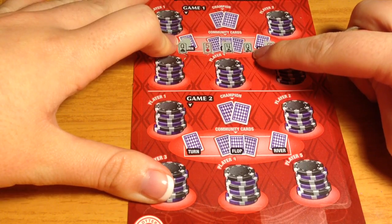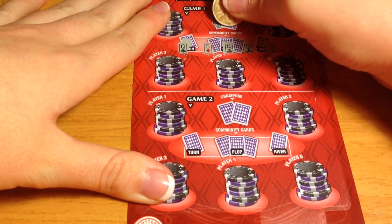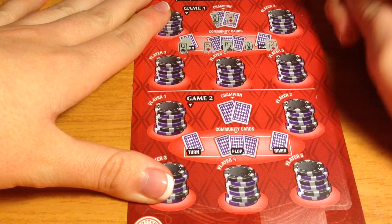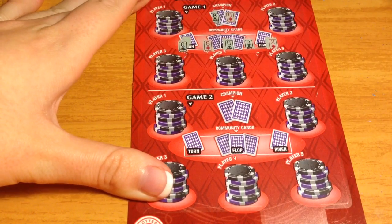On the next ticket, there's already a pair of queens in the community cards. The champion has two pair — a pair of fours and a pair of queens. None of the players manage to beat that hand.